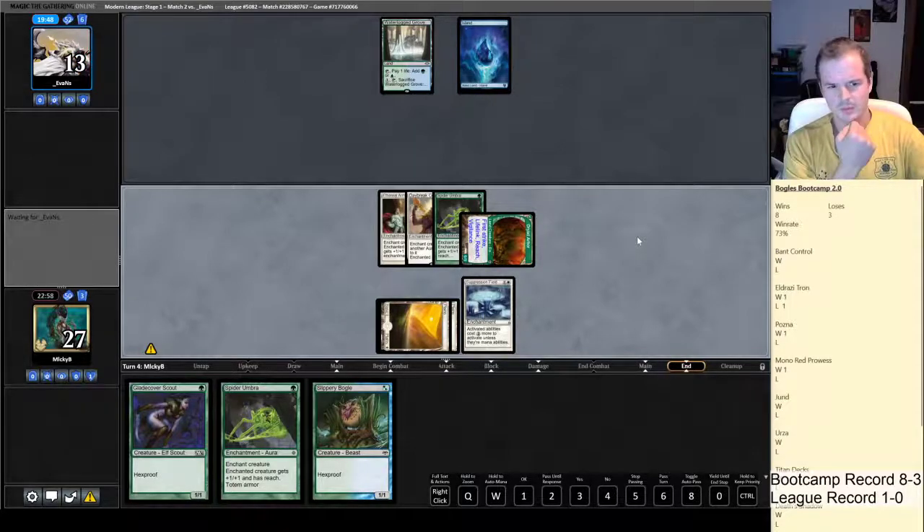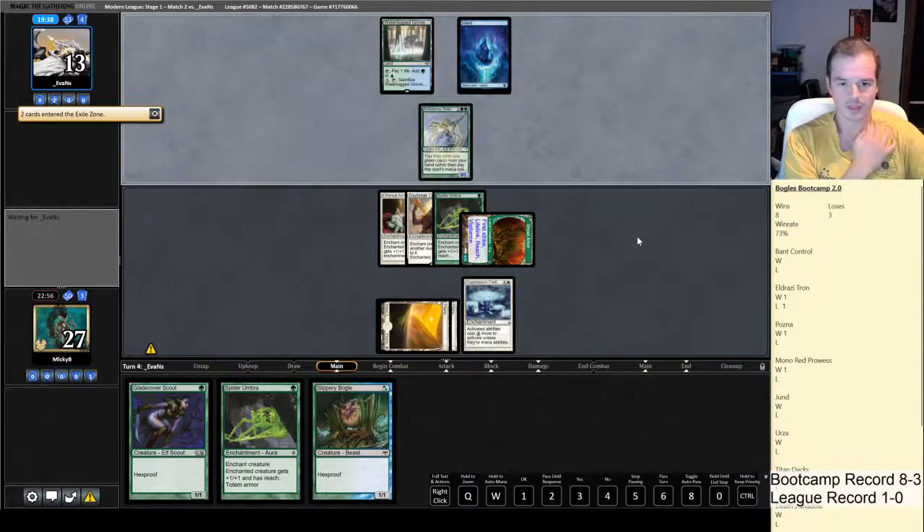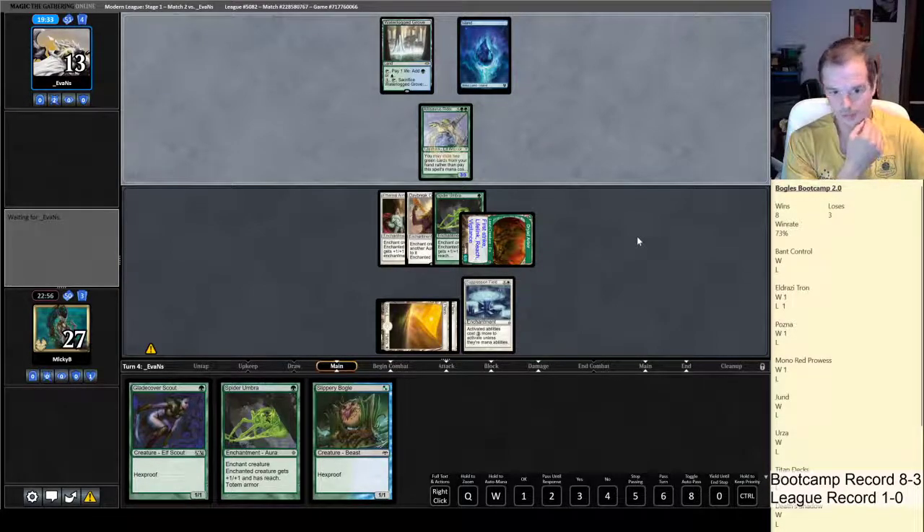I think my opponent was trying to cycle Wooded Grove but I don't know why it pinged him for a point of damage — seems odd. There's the Allosaurus Rider. He can get Griselbrand, but he won't be able to attack with it and he'll need to block next turn.